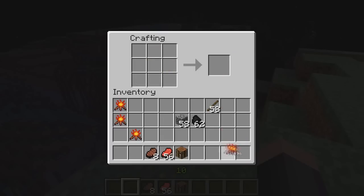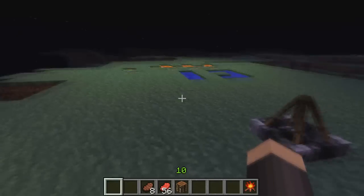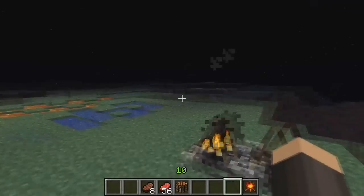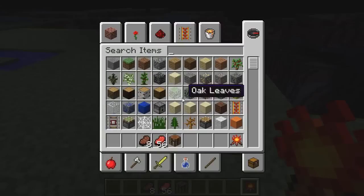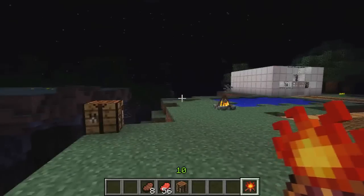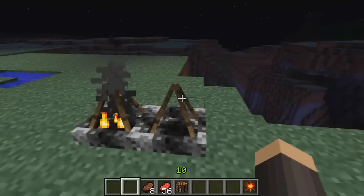So basically we've got the always-active campfire and the actual campfire with the GUI. They both look great, they both have amazing particle effects, and they look great in the hand as well — even in the inventory they look amazing.